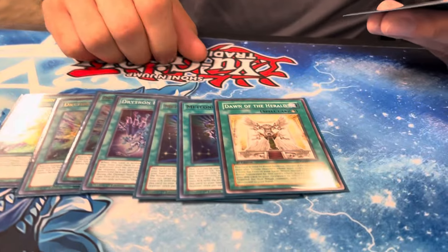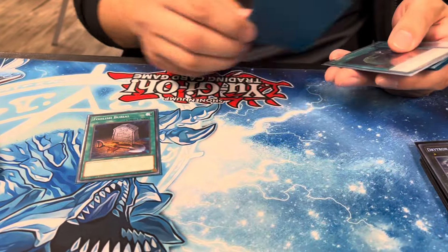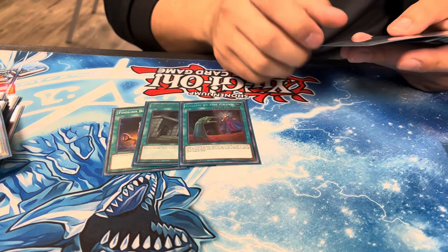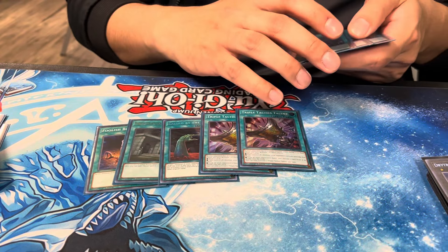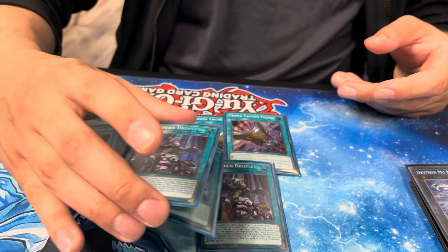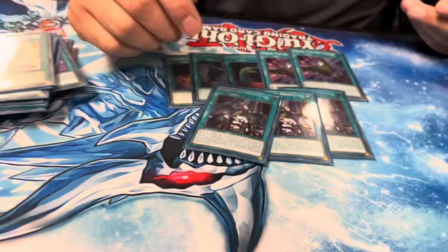One Dawn of the Herald. And then for more consistency we just have a Foolish Barrel — that's a name right there. One Preparation of Rites — Drillbait. One Called By, obviously. Two Talents, and you'll notice this is a 40-card deck — I'm not playing any handtraps. Yeah, you opted for the boardbreaker. So going first or going second, this just feels nice. This deck poops out Zeus like it's nobody's business, so that's a going-second card right there. For sure.